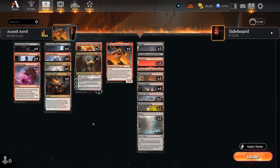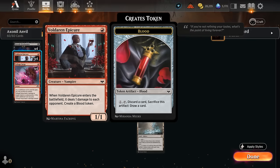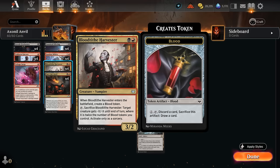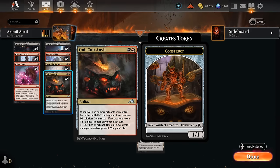Looking at the rest of our deck, we've got some of the usual suspects. We've got our blood token package with Voldaren Epicure alongside Blood Tithe Harvester, which can also be used as removal. These both generate two permanents we can tap with a Militia on just one card, so that's very effective. They're also great at setting up our Oni Cult Anvil, which does require an artifact to kickstart it, so we can start draining the opponent while making construct tokens — especially nice in multiples, as we'll start going wide and generate an army of constructs.